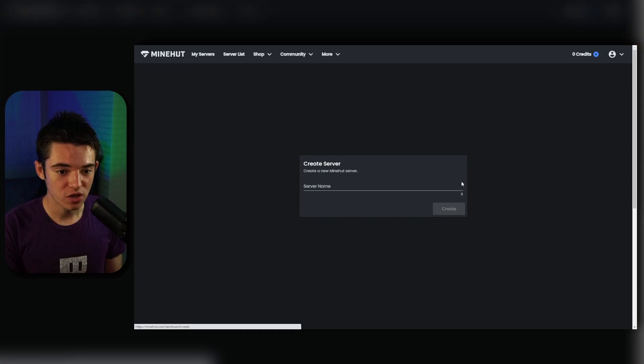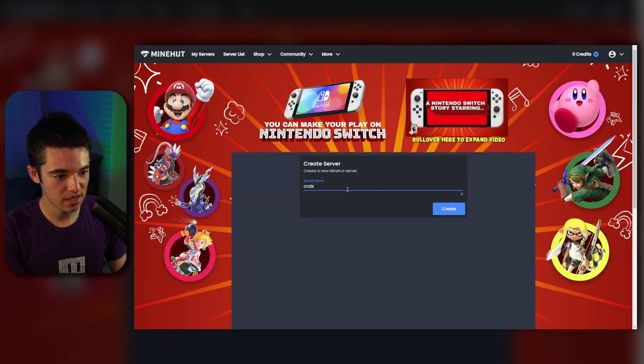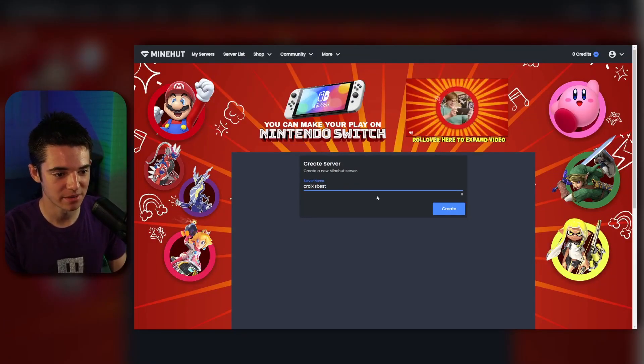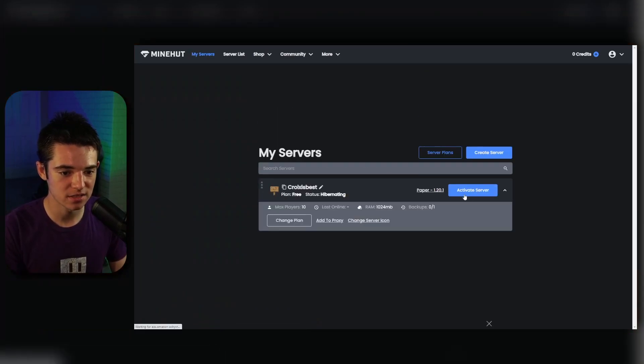The first thing we want to do is click on 'create server.' Now we need to name our server — we're going to name this 'CroyisBest.' And there we go. Click create.